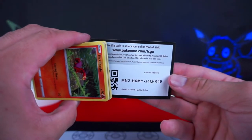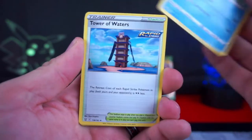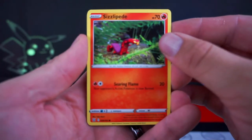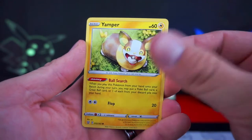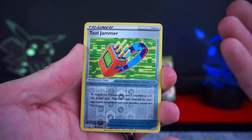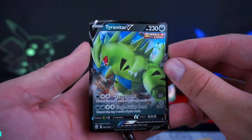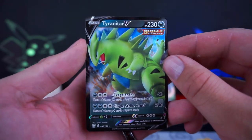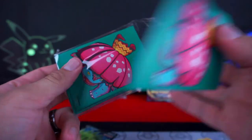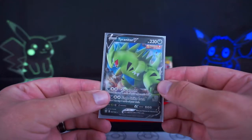Let's go ahead and pull out our code card. One, two, three to the front — we have an energy, the Crawdaunt, Tower of Water's Rapid Strike, and Korrina's Focus as all of our uncommons. Going on to the Sizzlipede, Glameow, Galarian Slowpoke, Yamper, Murkrow, and the Drilbur as a reverse — I have a billion of these reverses now. And Tyranitar V Single Strike! Look at that boy. You're not the alternate artwork that I want, but my God, are you not a bad pull? Look at that freaking Tyranitar Single Strike.